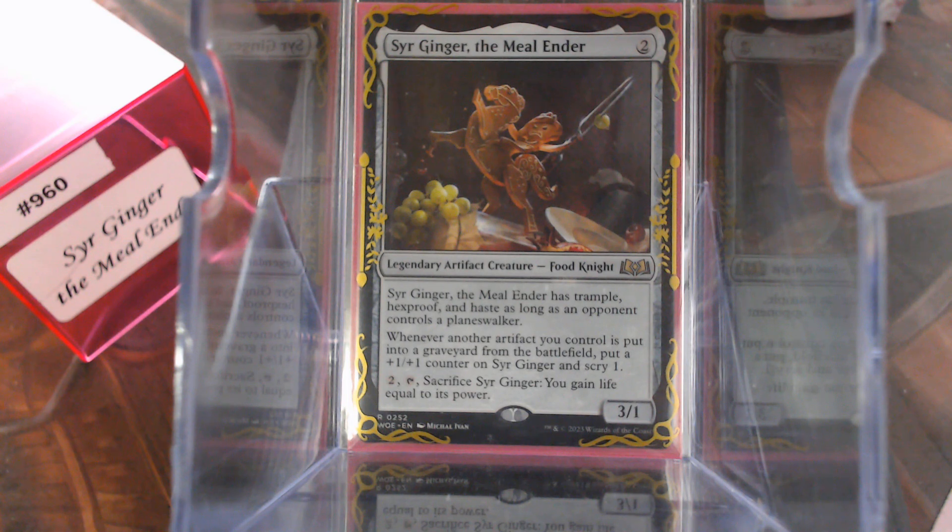Sir Ginger the Meal Ender is my personal favorite card out of Wilds of Eldraine. Sir Ginger has Trample, Hexproof, and Haste as long as an opponent controls a Planeswalker. She's still mad about Garrick eating her hubby. If you're unfamiliar with what I'm talking about, the original trailer for Throne of Eldraine — go watch it. It's amazing.